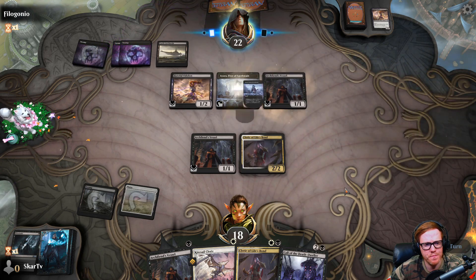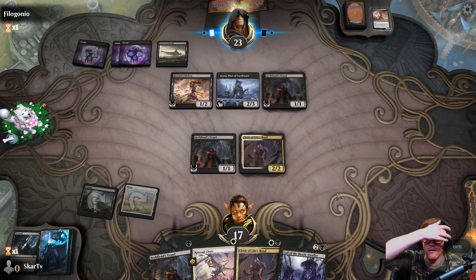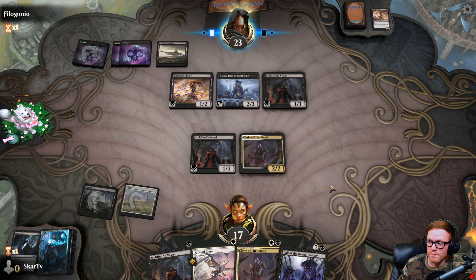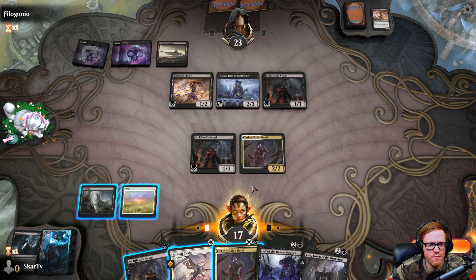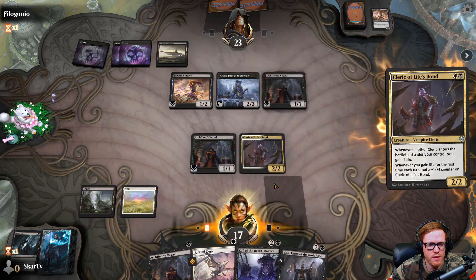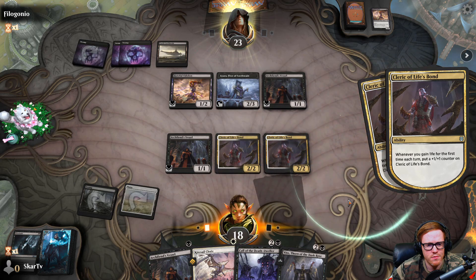That's fine. They have removal — the question is whether they'll use it. They could have Call of the Death Dweller of their own, which is what I'm kind of curious about. The question is, do they attack? Because this actually gets bigger if they decide to attack — so they don't. I still don't have the card I need. But I think this is the play because it will pump up this cleric, making it a little more difficult for them. Pumping both these up.